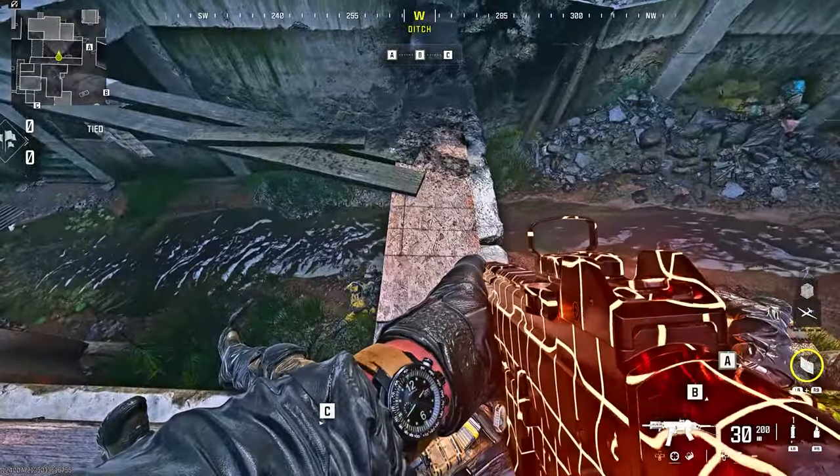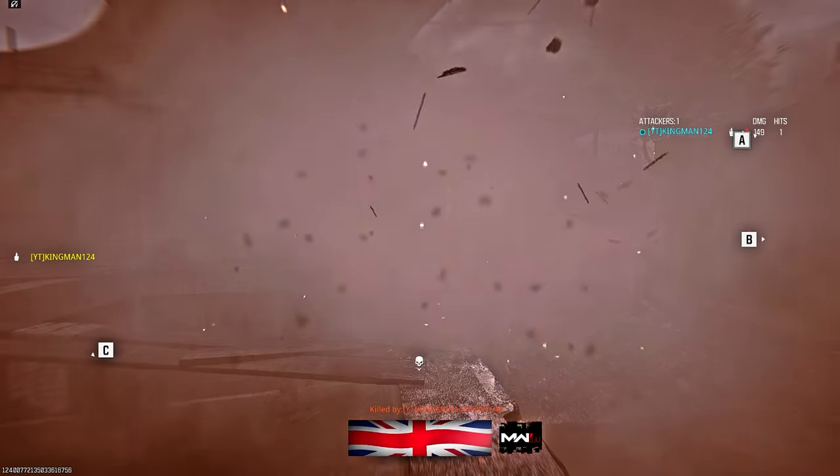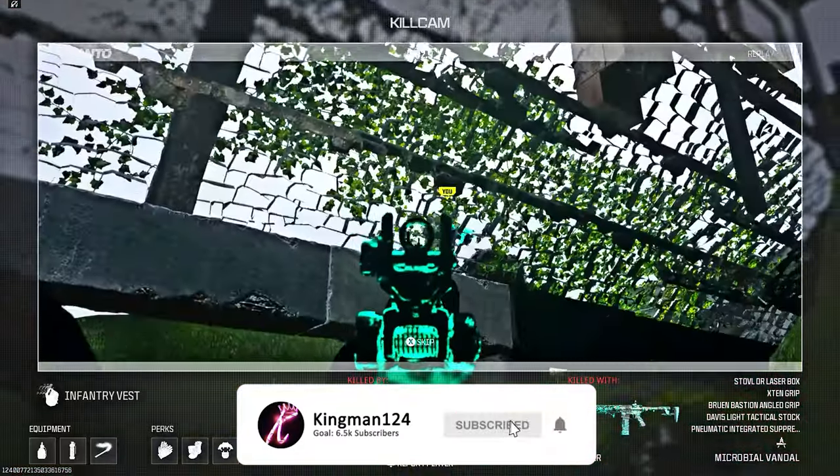Here is the preview: make sure it says execute, throw down the Semtex, turn around, execute him, and it will then wall breach him through the floor. Here is the kill cam of him killing me inside of this glitch spot.